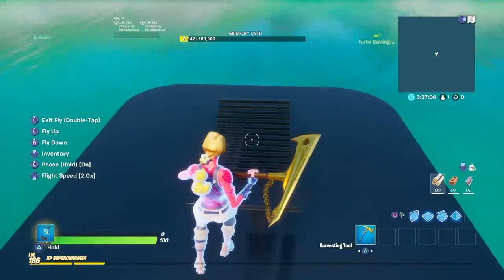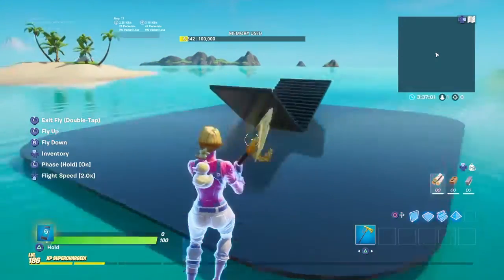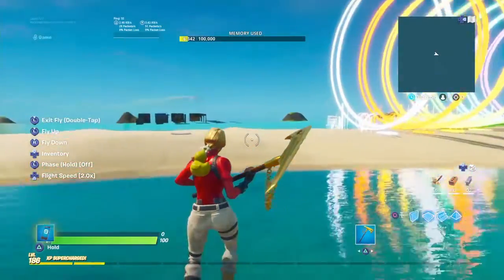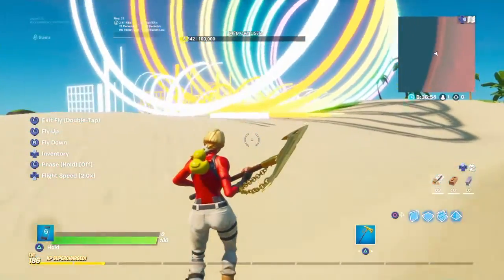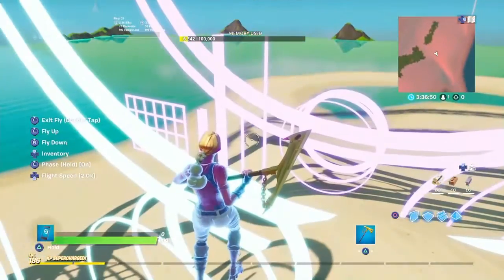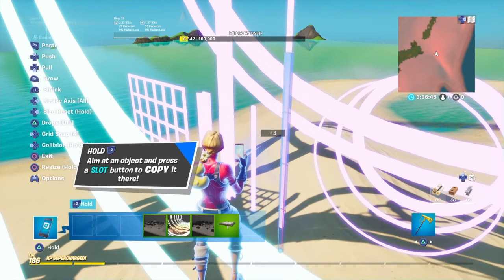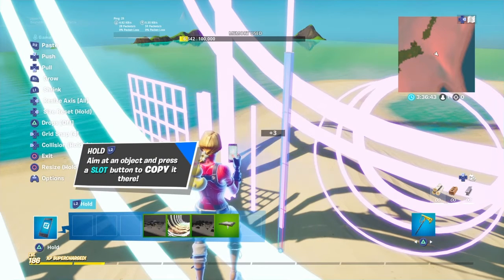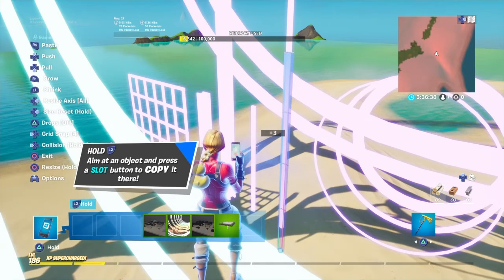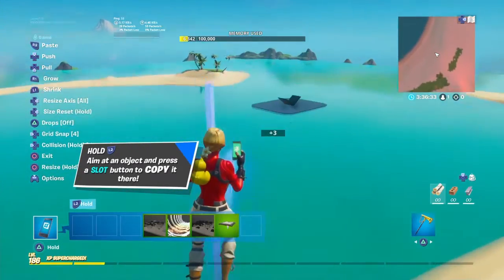Once you get it like this, it's going to look like a round square. Now you want to go to the color — you can use any color you want, but for mine it's going to be like a pink background. Grab the small skinny pole. Make sure it's that one because the other ones are not gonna fit. You can add more colors and stuff around it, but for what I'm doing you're gonna need the small skinny pole.